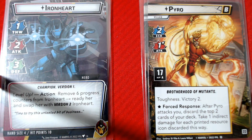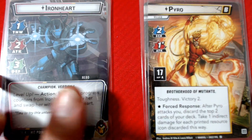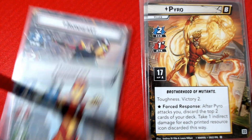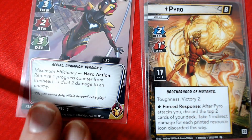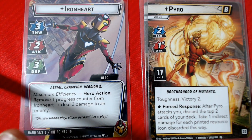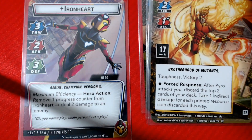In this scenario, Ironheart's big thing is getting progress counters to go from version one of her suit to version two and then eventually to version three. She gets a bigger hand size every time she goes up and her thwart keeps going up. Since we're playing expert, we have to defeat three of the four villains.